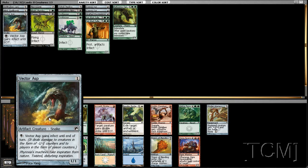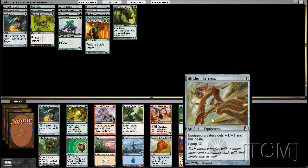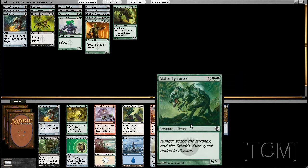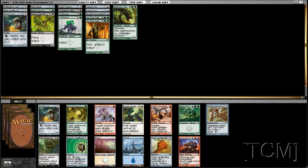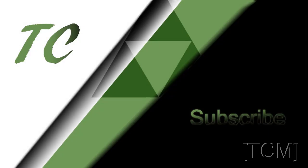No more infect signals. Vector Asp, which seems really good. Or there's Strider Harness — that's like +2/+2, or +2/+1 I should say. I'll take the Strider Harness. This card is actually really good — you play it and they're like 'oh crap, I have no way to kill all that.' And we have Corpse Curge and Necropedes. Contagious Nim I guess — it's a card.